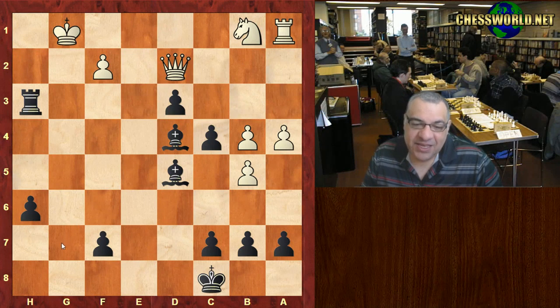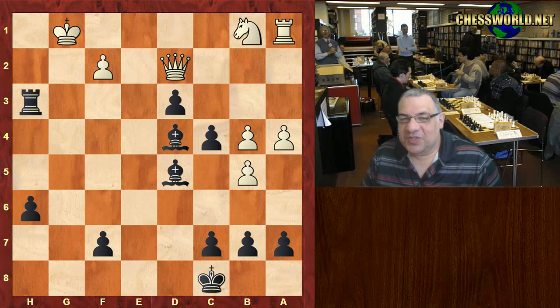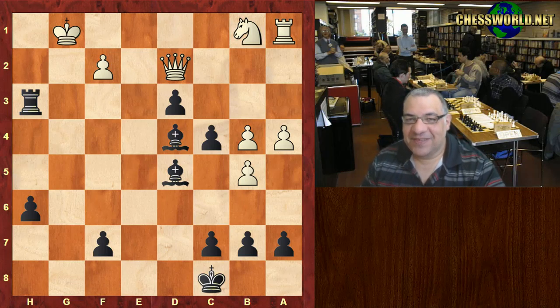Behind the scenes, technically maybe white could have held the balance with Queen g7. It's a nice coordination of pieces against the white King there. I hope you enjoyed that one — comments, questions, likes, and shares appreciated. Thanks very much.